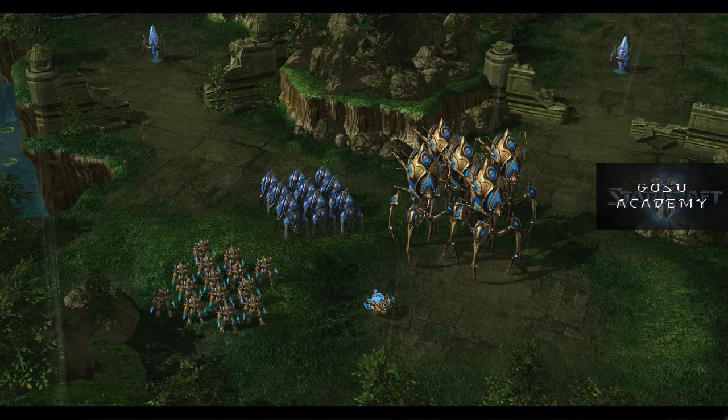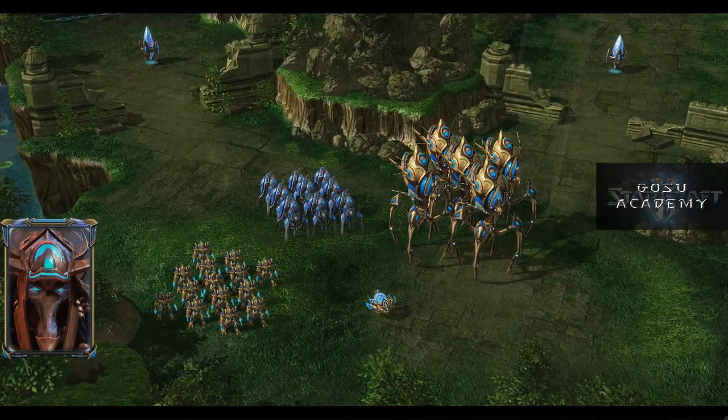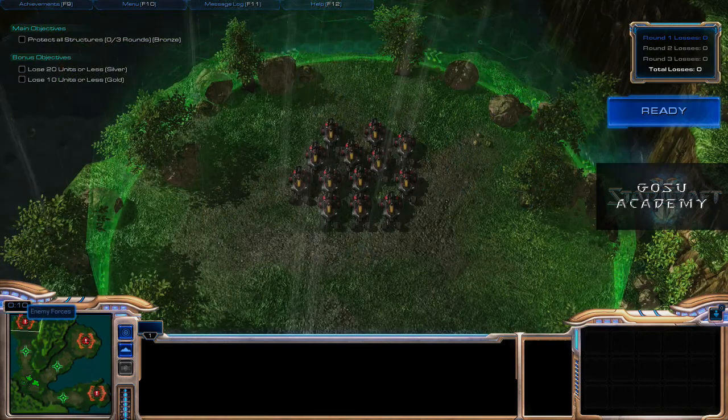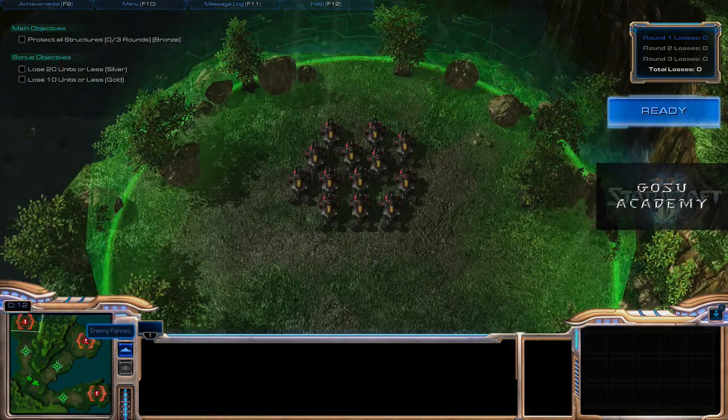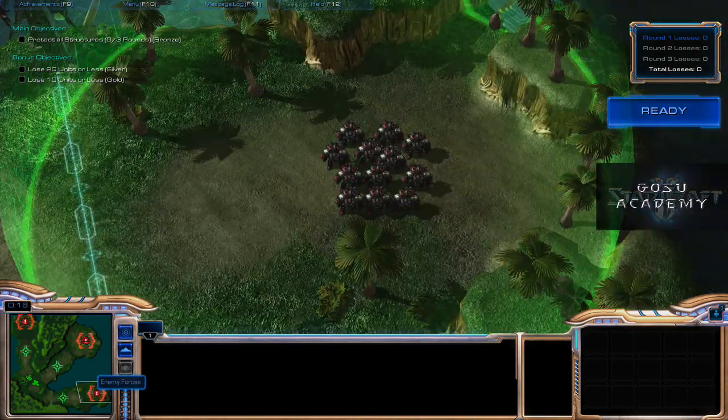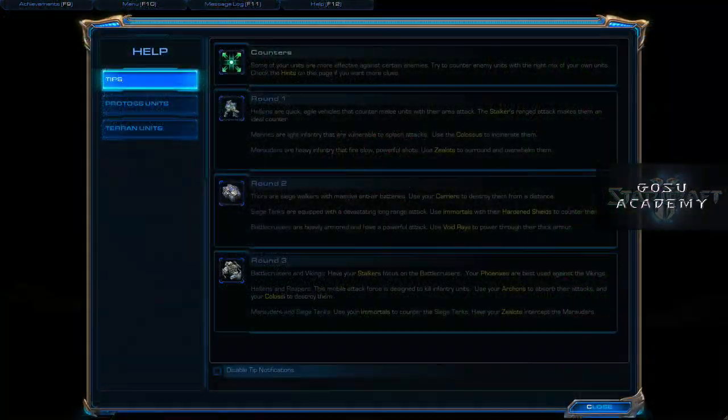On to Path of Ascension — basically the same drill, only with Protoss. Round one: this is our force and we're going to face some Hellions, Marines, and Marauders. Suggested matchups: Stalkers against Hellions, Colossi against Marines, and Zealots against Marauders.